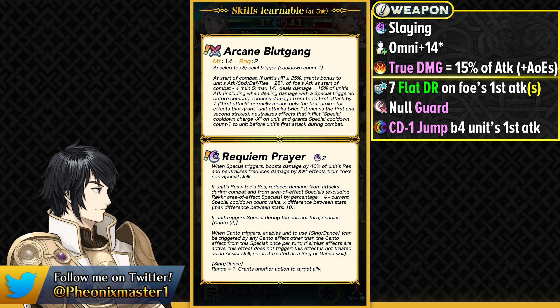Infantry Mages do have the option of Time Pulse Echo, so they could easily run that and then have Flare as a 1 cooldown special. And then because of the special jump, you're going to be able to immediately trigger that. So I'm going to be making a full video going over the best users of this and also the builds that you could run on them, so look forward to that.